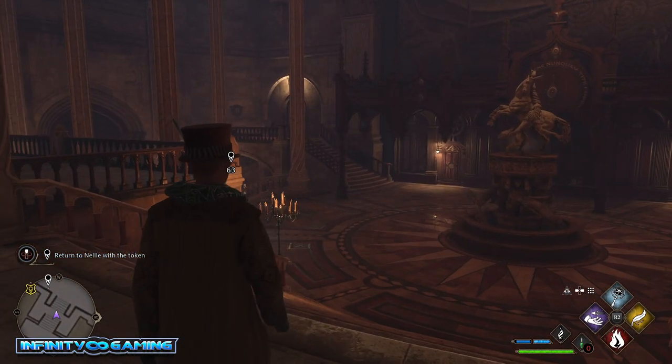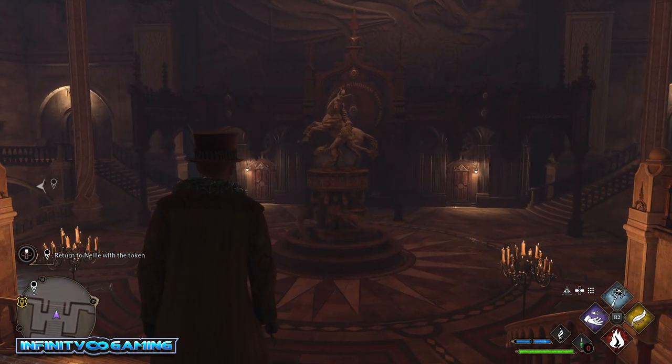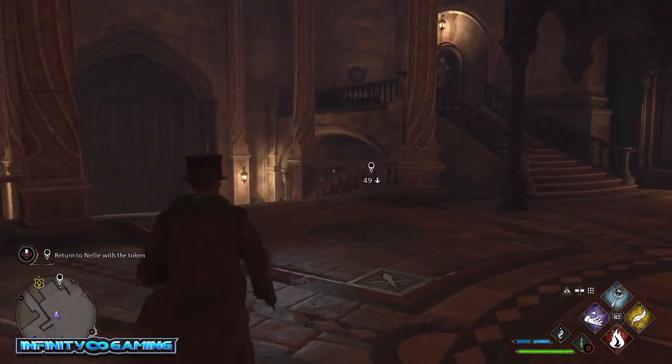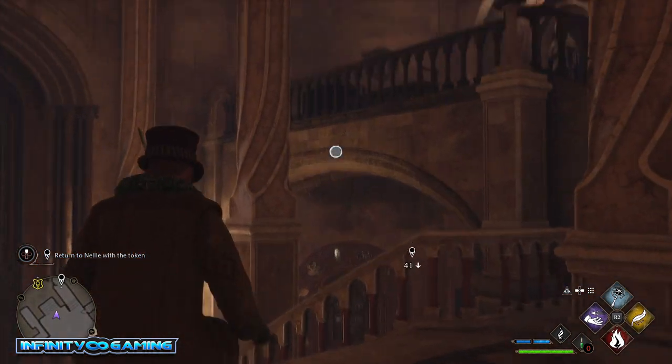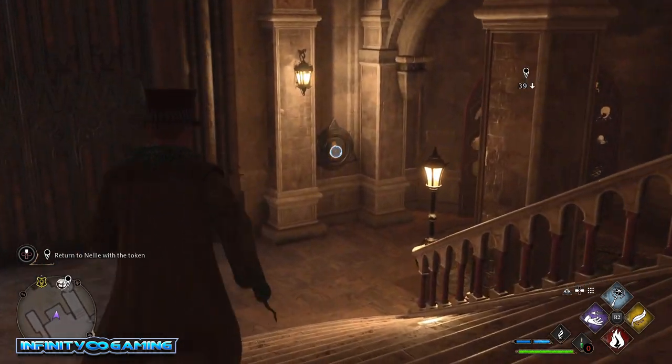Hello guys and welcome. I'm Nosseth from Infinity 8 Gaming and today we are playing Hogwarts. I am situated in the central hall and we're gonna do another door riddle. The door riddle is situated down below. We have one of the turning circles there and the other one is right there.